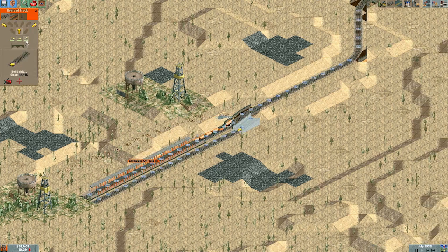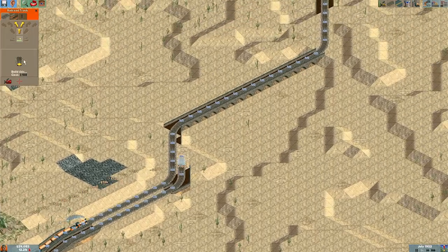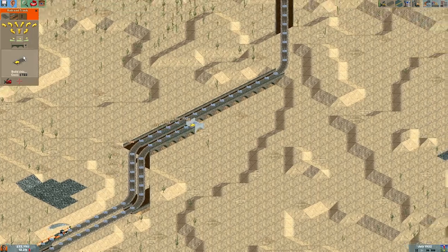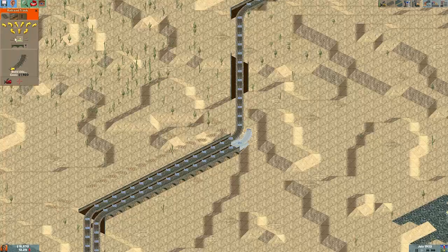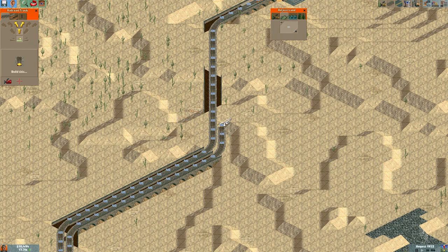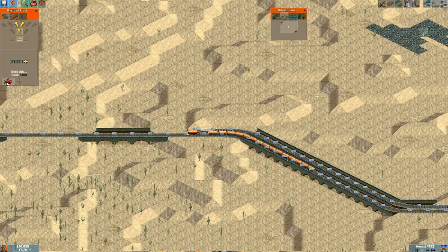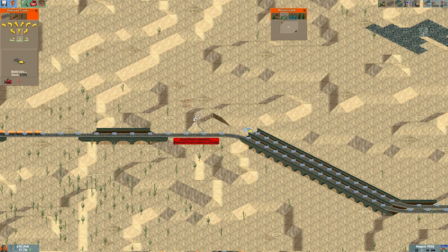I was going to say train track, then changed it to railroad, then said rail track — because that's a word. So we can go there, head up, and go straight across. And now, because we're making decent money — well, only 30,000, but we're making it faster than we used to — we can just build a track without having to worry. This is a tycoon game. This and the Roller Coaster Tycoon franchise are real tycoon games in my opinion. There's a track in the way — requires a bridge.